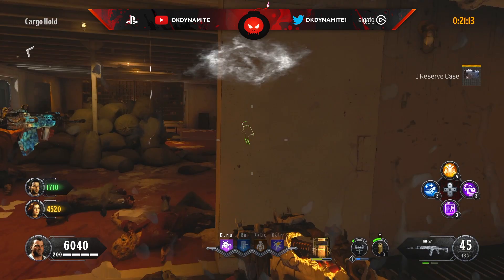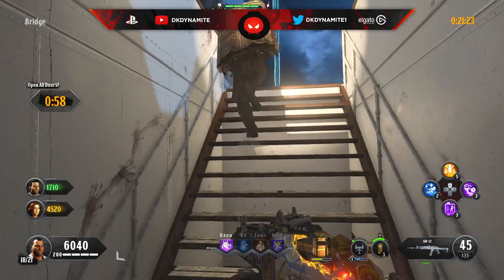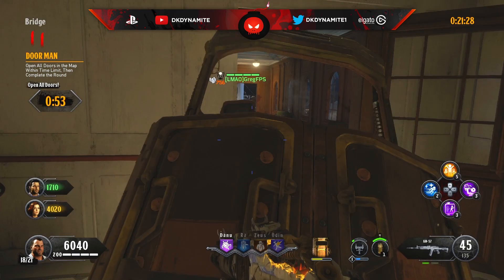Congratulations — you've now passed 10 rounds of the hard gauntlet. I just unlocked the diamond calling card for hardcore Unsinkable. For round number 11, open all doors in the map within the time limit, then complete the round. The time limit only applies to opening the doors, not the entire round.